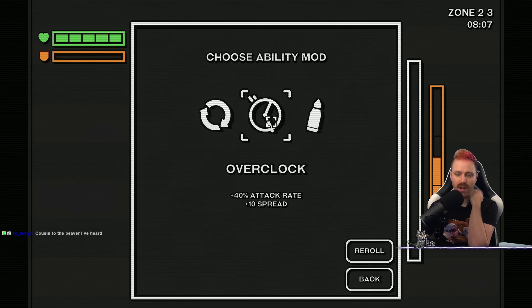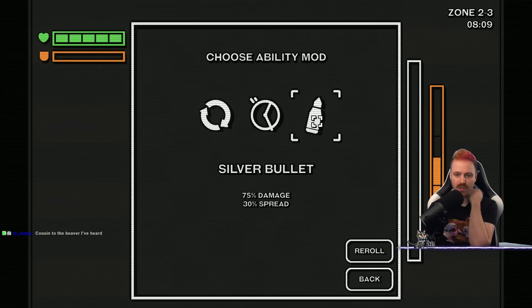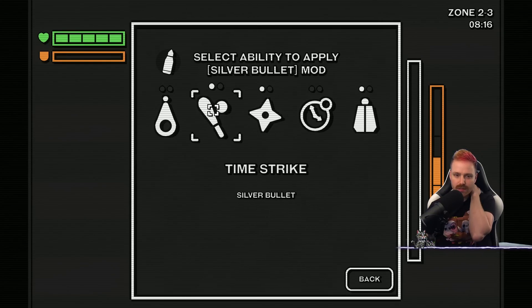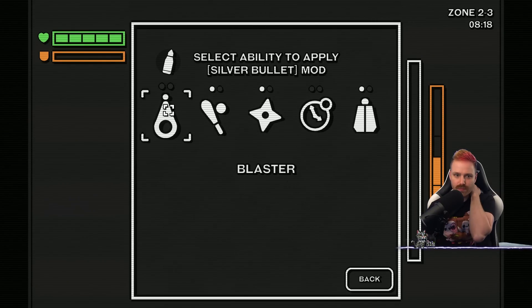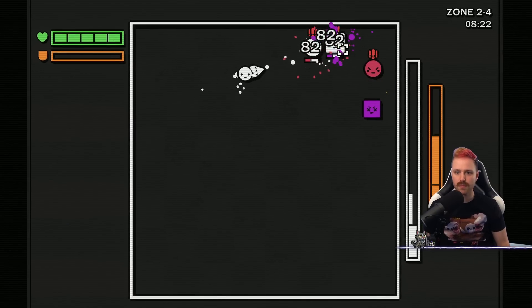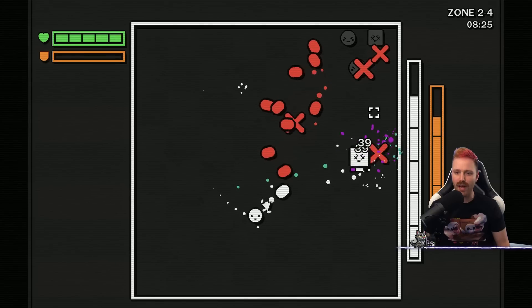Attack rate? Or damage and spread? Damage and spread on just the blaster. Go for it. Spread just doesn't even seem to apply.